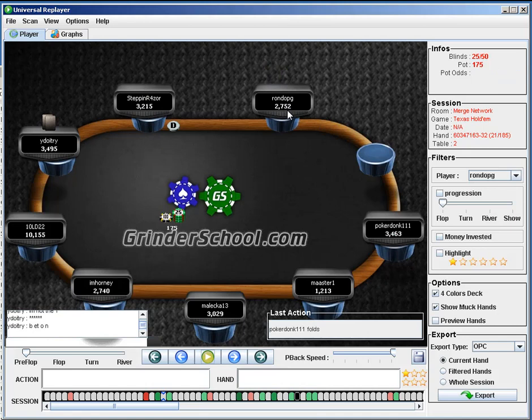With ace-6 suited, I think that's a fine fold there. We have over 50 bigs. We know this guy is opening pretty wide, but if we hit we might not get value from him just because he's playing such a wide range. Possibly if I was in the big blind I might flat ace-6 suited against Y-Deutry, because we know he's opened seven-six-five offsuit — we're completely crushing that. But against a guy opening a really wide range, I'd much prefer to flat in position and outplay him post-flop. A player like this is likely to turn his hand face-up on the flop, so you should be able to play pretty optimally against them.